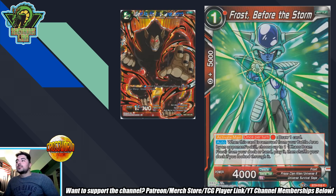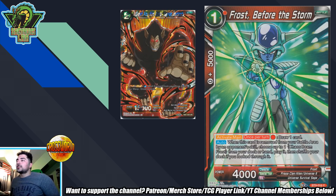The first card we're talking about is Frost Before the Storm. It's a one drop that reads: Activate Main — once per turn, pay a red, draw one card. Auto — when this card is removed from your battle area by an opponent's skill, choose up to one Chaos Beam Frost from your deck or hand, play it, then shuffle your deck if you looked through it. The Activate Main effect is the main thing we're looking at — once per turn, pay a red, draw one card. That's what we call a mana sink.